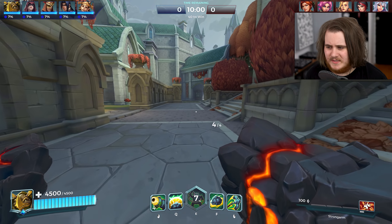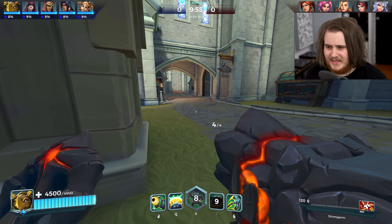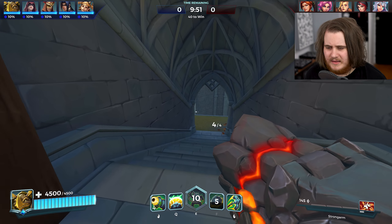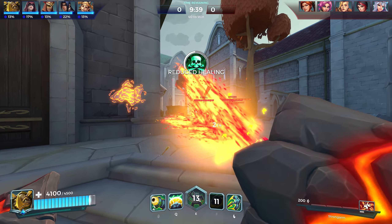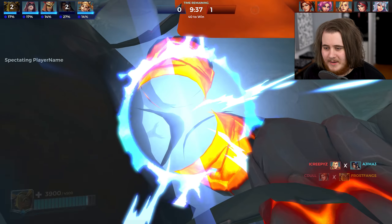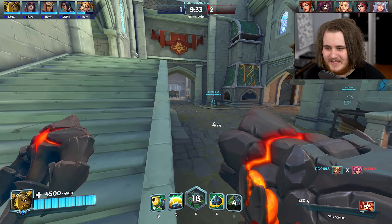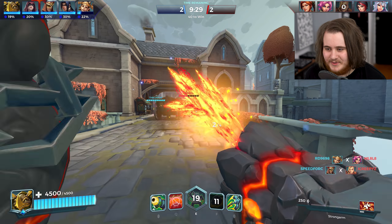We've got Soul Collector, Crackshot, Smoulder, Inner Strength, Impulse, Street Justice, Mercy Kill, Opportunity and Lifelink - all standard stuff. Cassie's already there firing on the left side. I'm going to see if I can hook somebody off straight off the bat. Oh, I'm off the map - I actually got thrown off the map myself. I positioned myself badly and got thrown off. I could cut that out but I'm not going to - I feel like I need to leave that sort of stuff in.